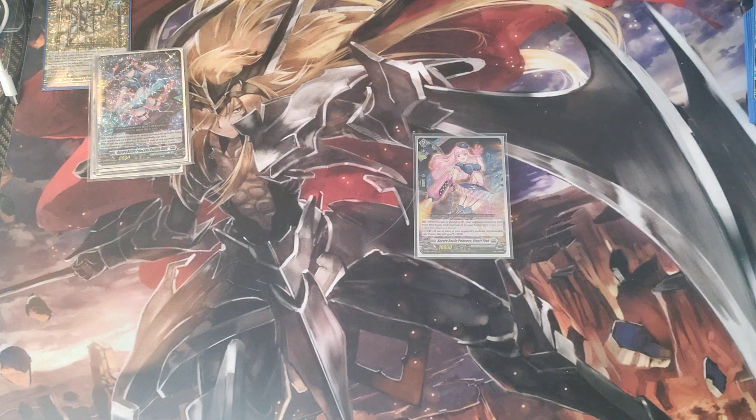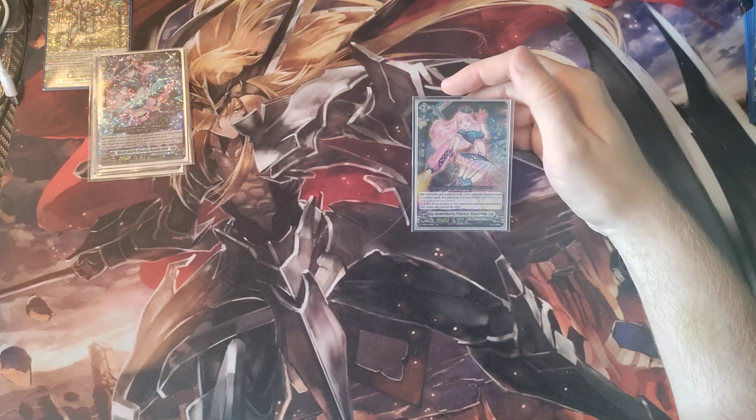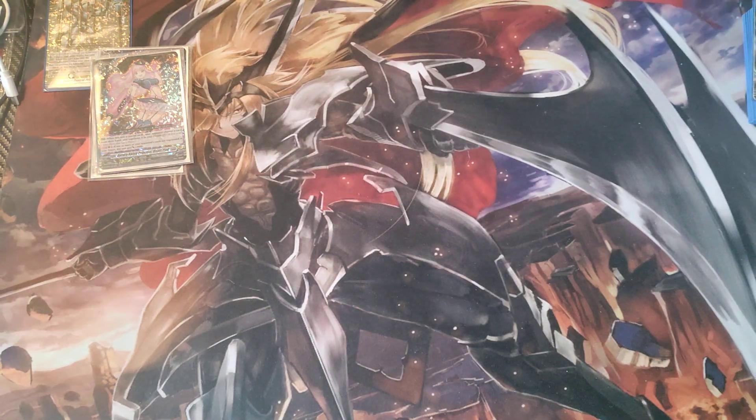The grade 2 ride line: when it's placed on vanguard circle, your opponent chooses a card from their hand and imprisons it in your prison, so you get that prison started early. The rearguard circle effect — like the grade 1 you never really use it — but if one or more of your opponent's cards are in prison, it gets 2,000 power.